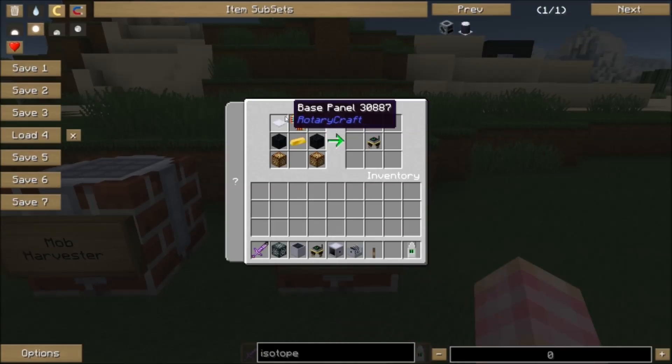The spawn controller is crafted with two base panels, a circuit board, a gold ingot, two blocks of obsidian, and two blocks of glowstone — so of course you have to go to the nether to get the glowstone. And that gives you the spawner controller, which is pretty darn neat.